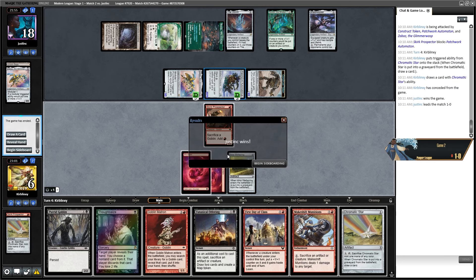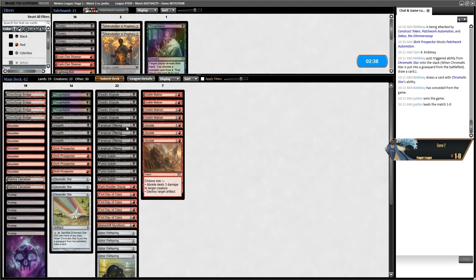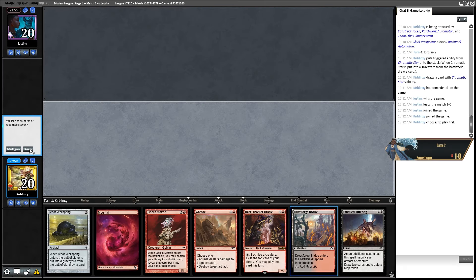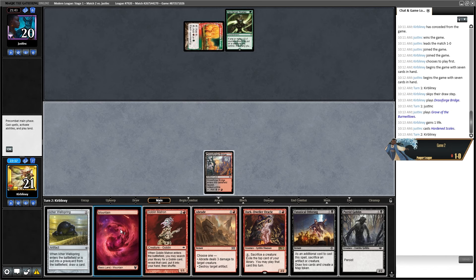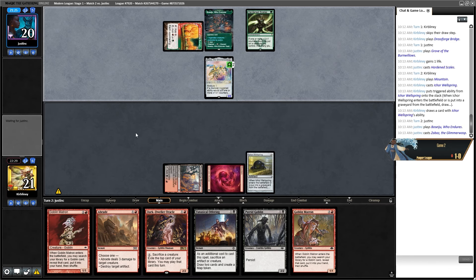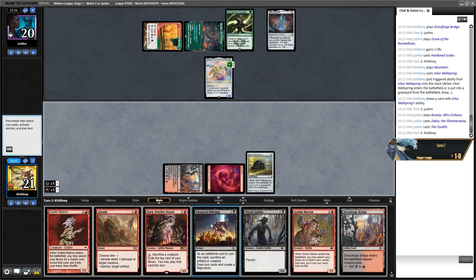I think Abrades are pretty good here — they're running a lot of artifacts. Take out one Thoughtseize because they're aggressive, take out a Wellspring because it's slow, probably a Fanatical Offering. I can Wellspring into Fanatical Offering and I've got a Braid if they try anything too ridiculous. Scales — okay, that's going to make things hurt. I hope it's not an Automaton because that thing had Ward. Baz is okay; Ozolith. I don't think they can kill me — it's always the best thing to say. I think I sac this — let's try and draw a pile of cards. There's First Day of Class. I'm going to discard a Matron because I've got all of them in hand.